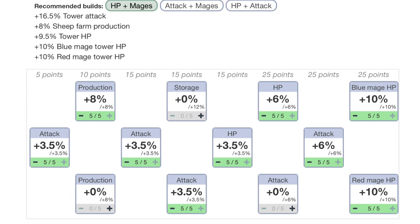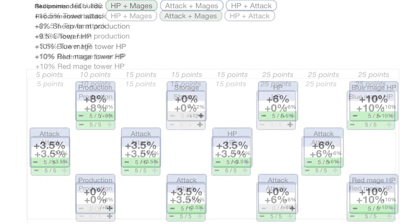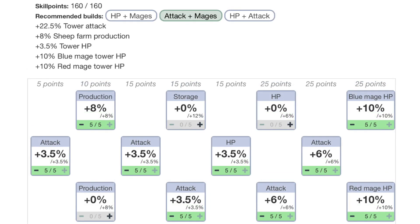You'll also be able to put in an extra 5 points into either sheep farm production or storage. Another way to build it would be to focus on attack and the mage towers, which would allow you to get up to 22.5% tower attack — pretty high — as well as the 10% HP on both blue and red mages. But then you would only have an additional 3.5% tower HP bonus, which is pretty low when you compare the HP bonuses of many other riders.